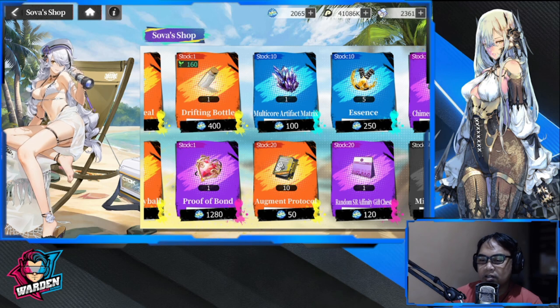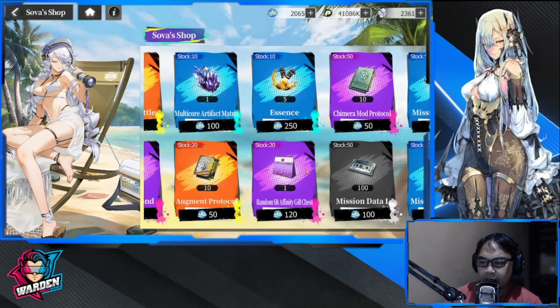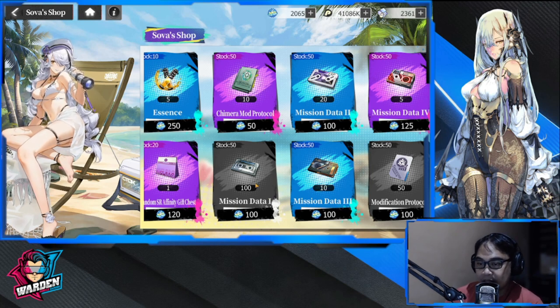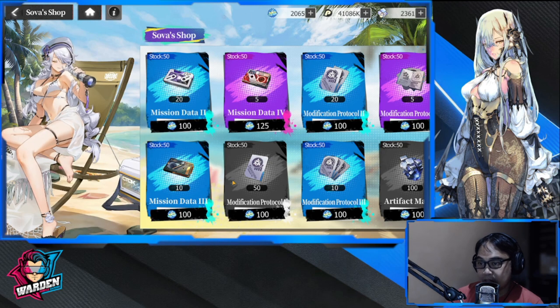Aside from furniture, don't buy this one — you can get it in the regular store. Also, if you want to level up your cases, the Mission Data is important and is a good buy. It's only a hundred currency, so buy these as well. Whatever you can buy to level up your cases, go for it.